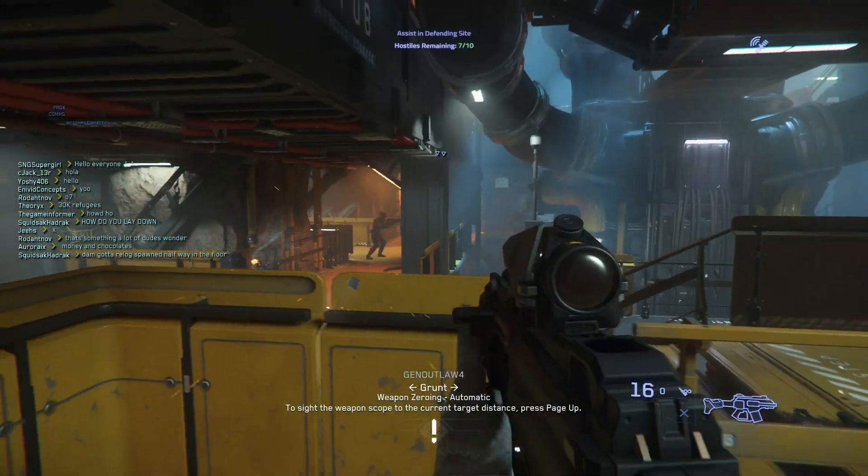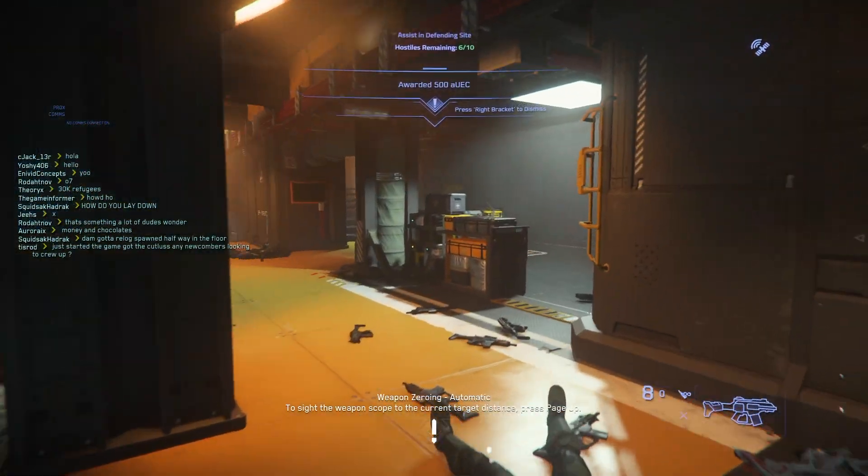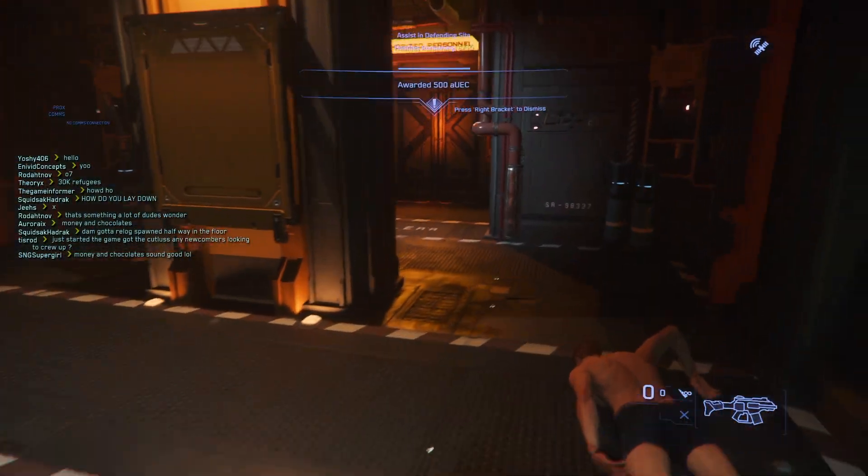Make sure to not shoot any of the guards. They have special armor and some are even labeled with a blue arrow on top of them, but some will not be. If you do shoot them, you get a crime stat and the mission fails.